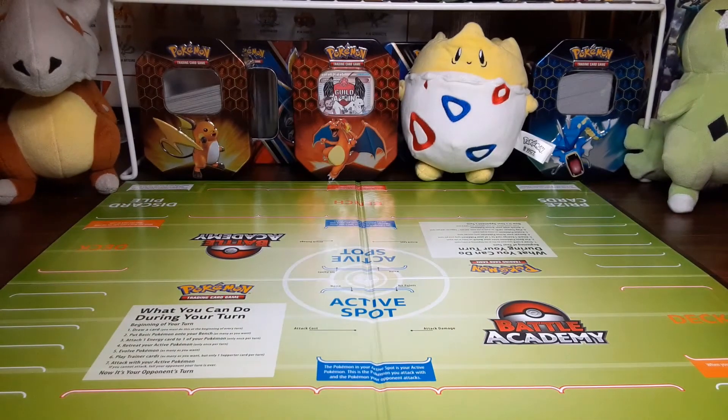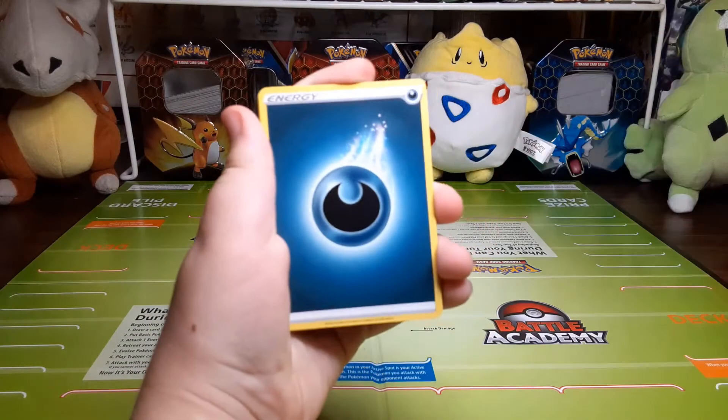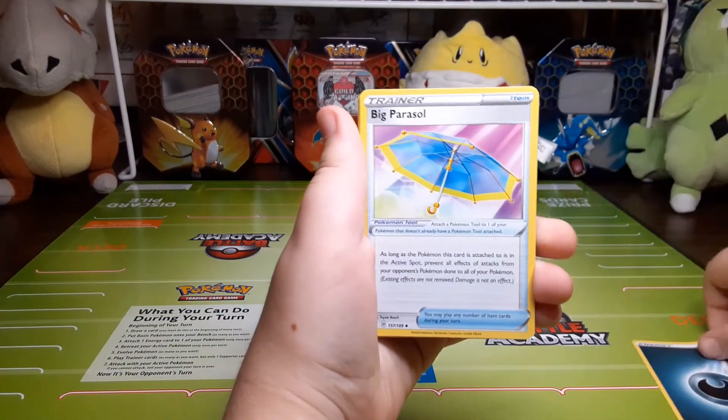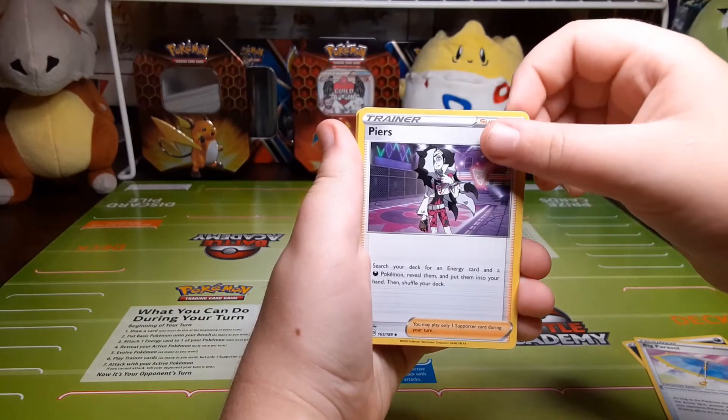On to that next pack. Here's the code card. Dark Energy, Dark Energy, Big Parasol, Piers.